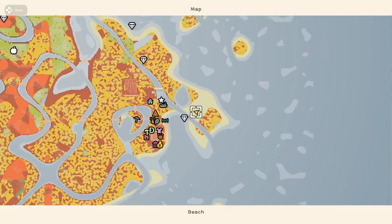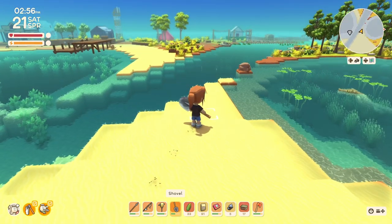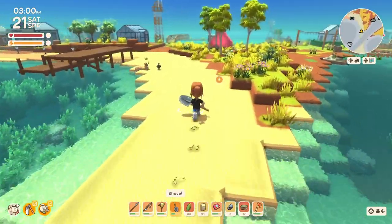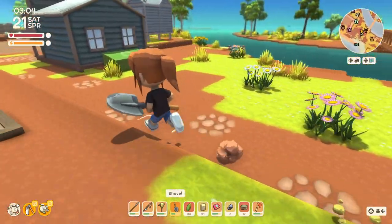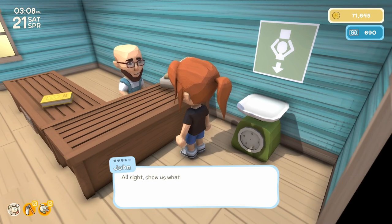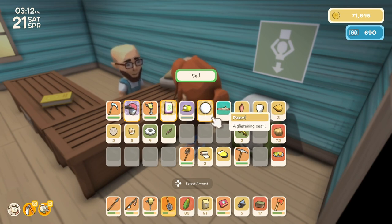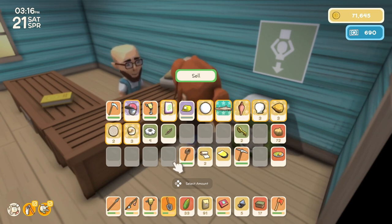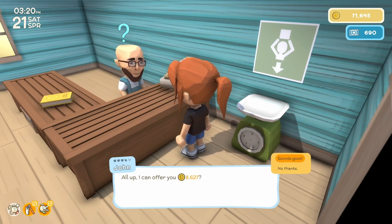Oh, I'm lost. Oh, there we are. I'm just going to ignore that croc for now. I should probably go into town and see if I can buy any seeds. All right, I'm going to sell this red baseball cap, the fertilizer, the pearl, and the catfish. Okay — 86 dollars and 27 cents.